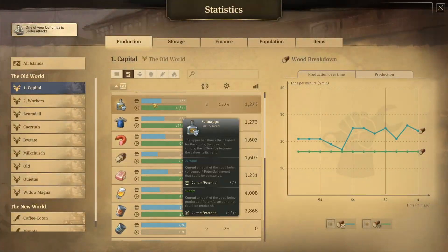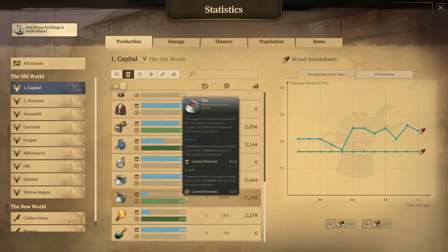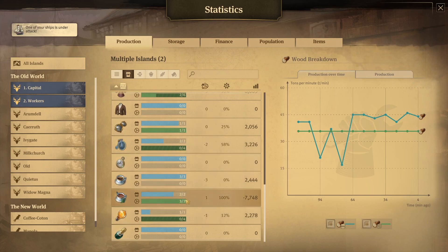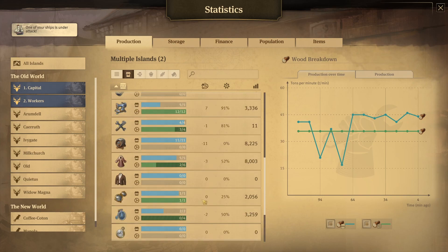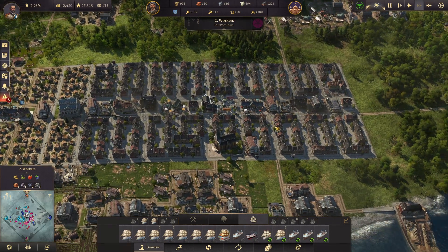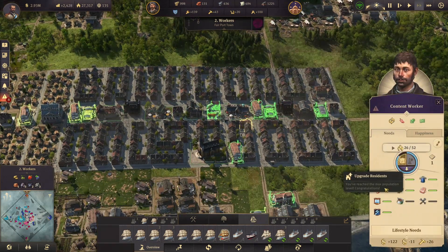If we look at our production — of course we're making now way too much for this island — but if we select the second one we're basically just at where we need to be, and the same for the tools. So with that, we should be able to get all of these workers to skyscraper level 2. We may also want to start bringing rum to them — 2 workers and 5 coins if we bring them rum, why not?